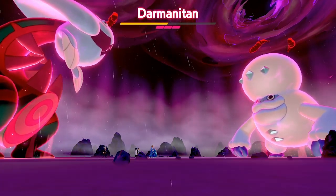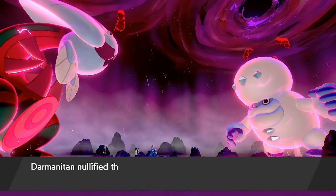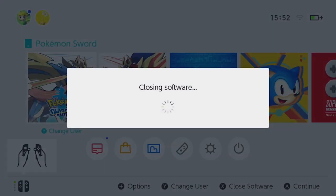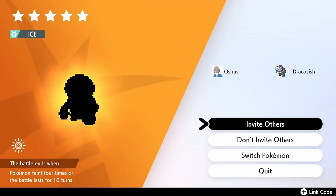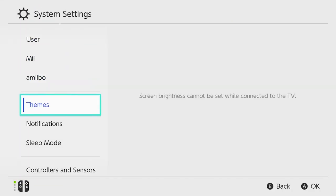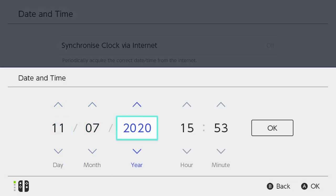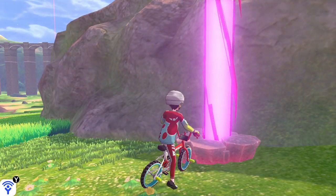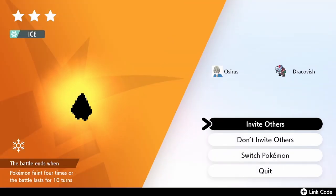Unfortunately this Darmanitan didn't activate its hidden ability — it put the shield up but didn't transform. So this is a good example for the guide showing that this isn't the hidden ability Darmanitan. We come out to the home menu, close the game, go back in — the purple beam should still be intact — and do the date manipulation again, moving the date forward one day to cycle to another Darmanitan.